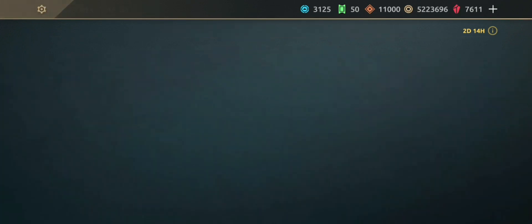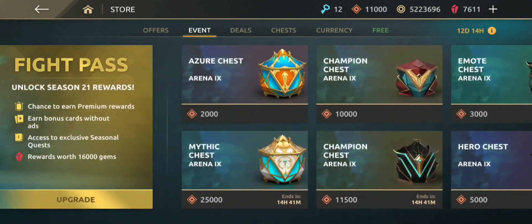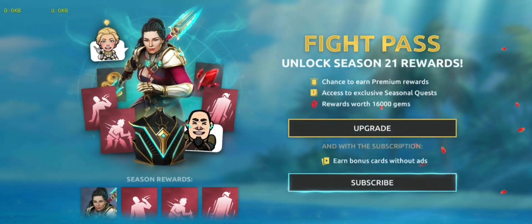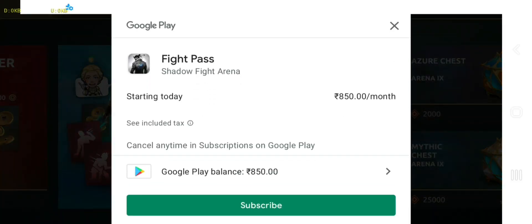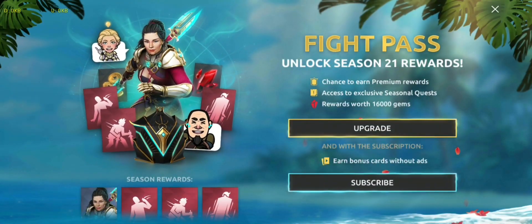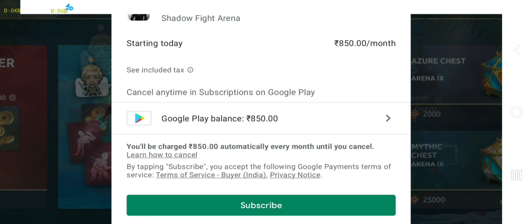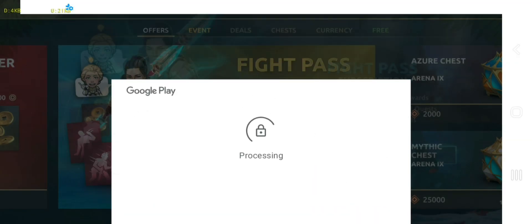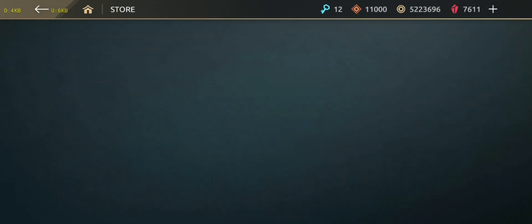I will buy the fight pass now and claim all the rewards. Sadly I didn't get any King of the Legend shards guys — I opened all the chests but didn't get any. Here is me buying the fight pass. I will fast forward the rewards opening so you don't have to skip. Fast forwarding to level 16. Okay, fight pass purchasing is done, let's get started.